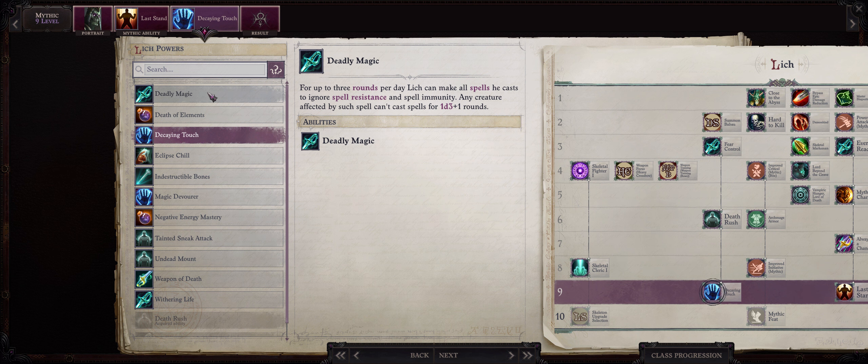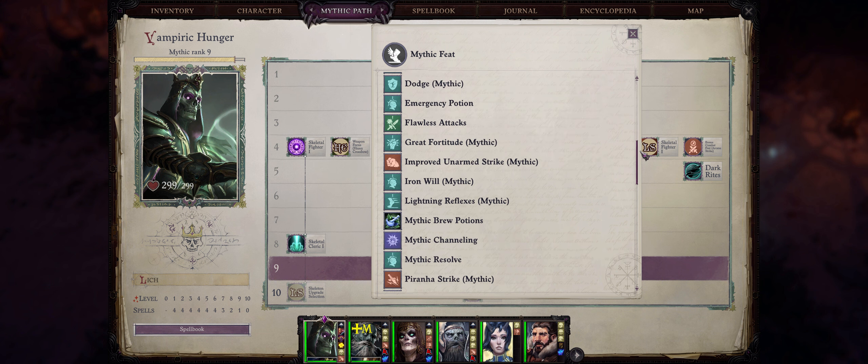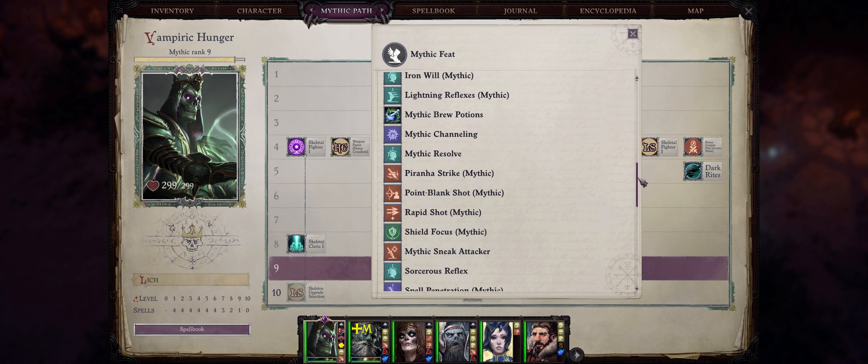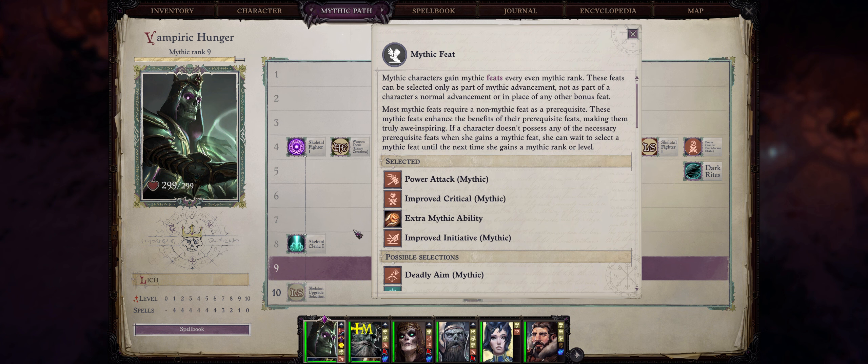As far as Mythic Level 10, you can truly pick anything you want — ideally a Mythic ability, even something like Unrelenting Assault for minor extra damage. I don't usually bother with Mythic 10 because you only get it right before the final boss, which is a bummer. There's nothing left to do besides the first DLC after that.